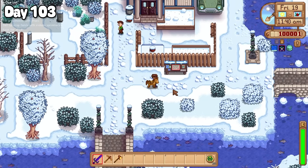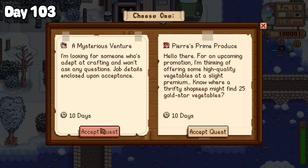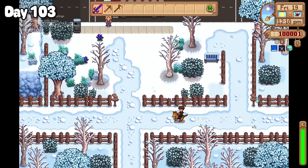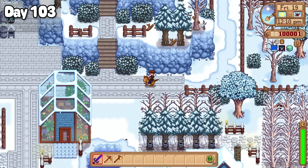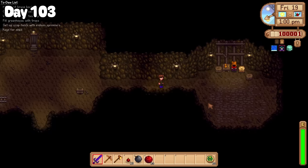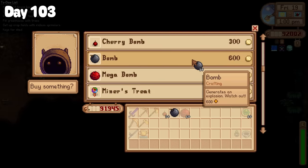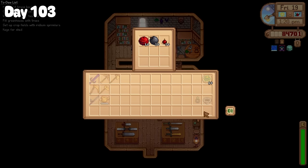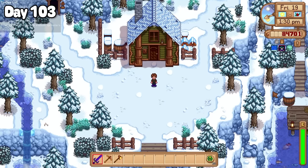Back in town I picked up a mysterious quest from Marlin to make a whole bunch of bombs. This scares me. But who am I to argue with authority? I went home and got to making those bombs right away, and after crafting as many as I could, I paid a quick visit to the dwarf to purchase the remaining bombs I needed, and then dropped them all off in Marlin's chest. Let's hope neither Marlin nor Gus smoke, because that could be disastrous.